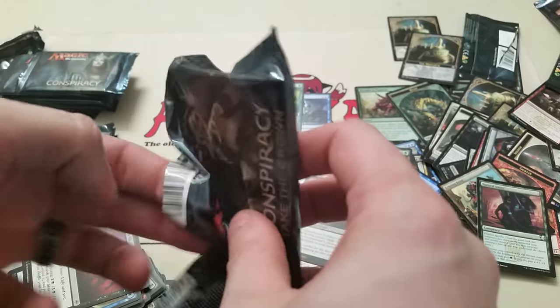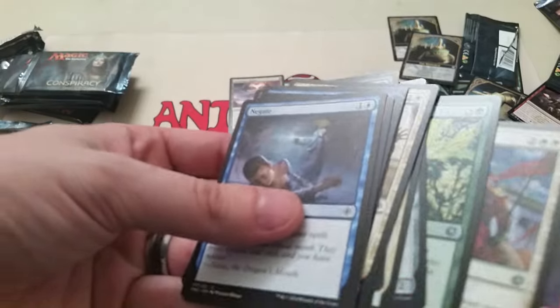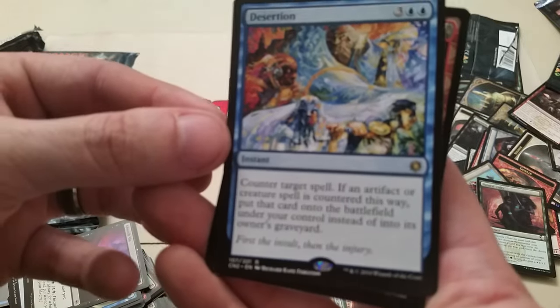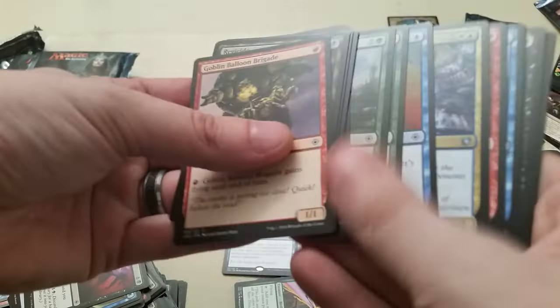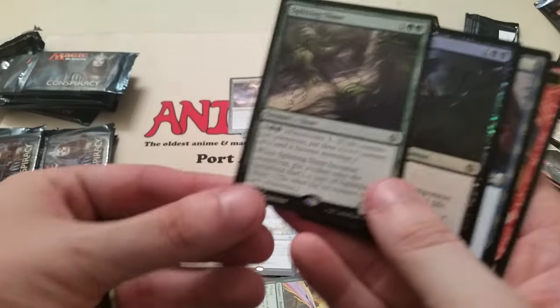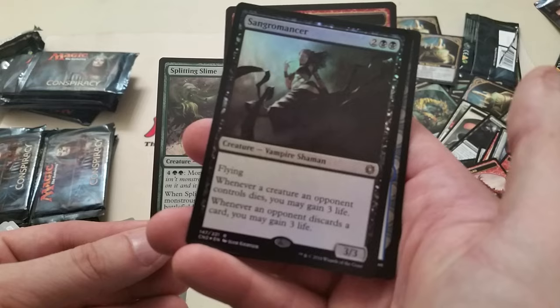Going right down the expensive line — let's try to pull a Sanctum or a Recruiter of the Guard, the next high-dollar ones. Got Desertion. And the Lizard. Got a foil in there too — hopefully it's a good one. We got Splitting Slime and a Foil Sangromancer — foil rares are always nice. Hired Heist and Goblin Jogun.